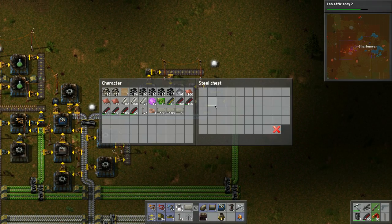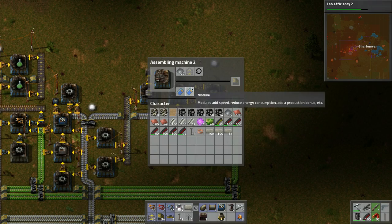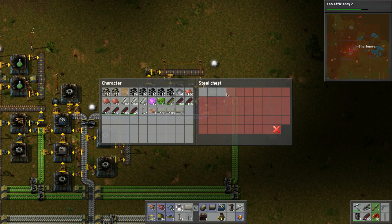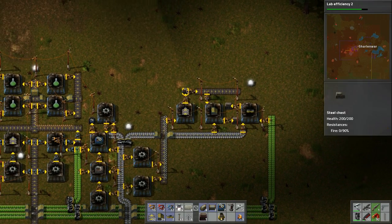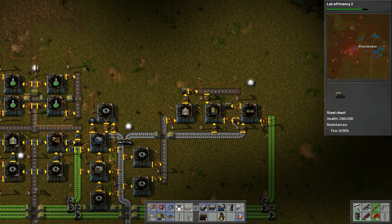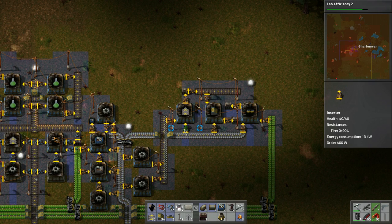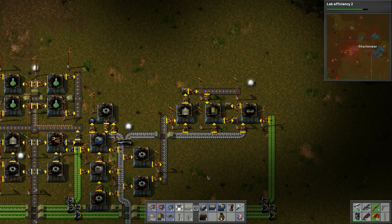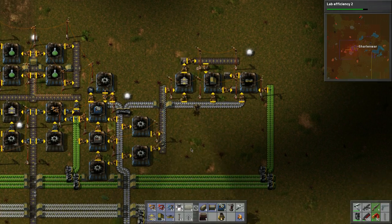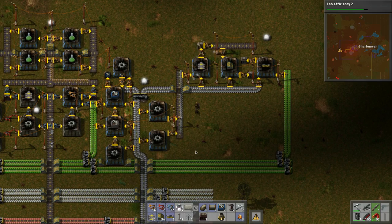Let's limit these chests to just two, limit those to two, and limit these guys to two as well. We'll keep this on one side and can always double it up — put more gear assemblers in if we need to.